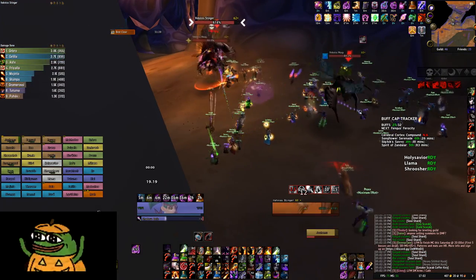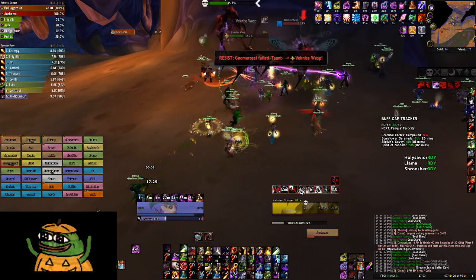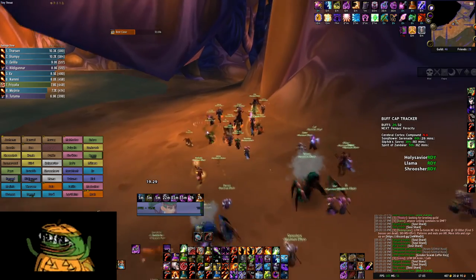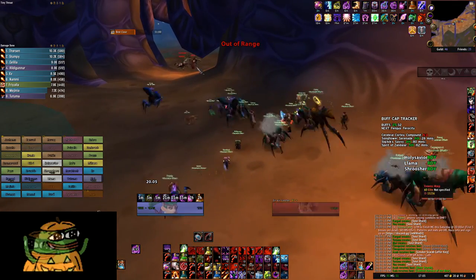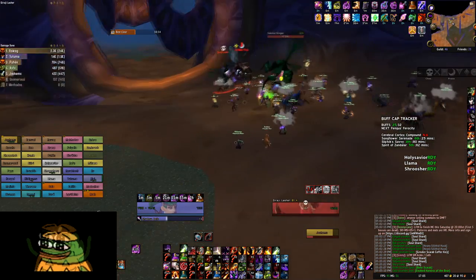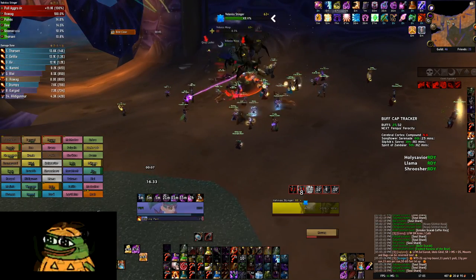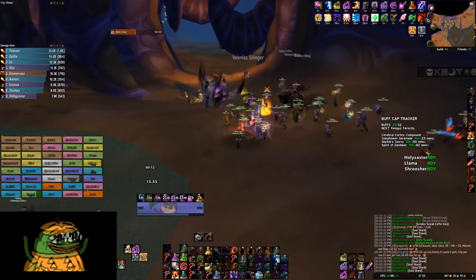I'll take the big guy, someone else take skull. Also if you're a polling hunter and you're swapping between cheetah and no cheetah, you can swap between cheetah and aspect of the wild to help out — use it guys. Okay, nuke skull, mocking blow. And nuke blue. Is it one more pack? I think it is yeah.